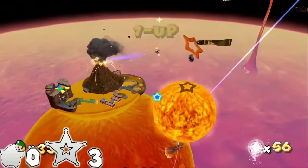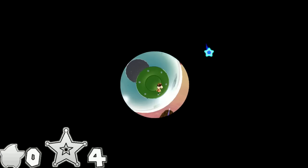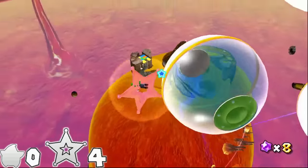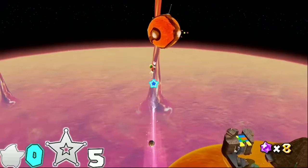Burning Tight is accessed after the launch star off this volcano planet. Use the exploit of dying over and over to continuously collect the same star bits, and once you have 80, head back and feed the luma. The secret star is no trouble after this. Five spins.